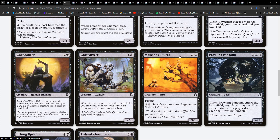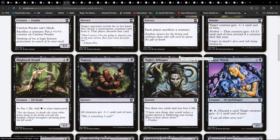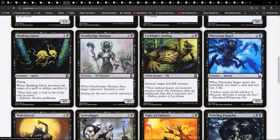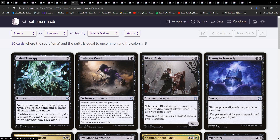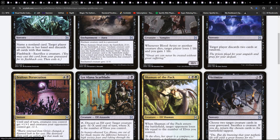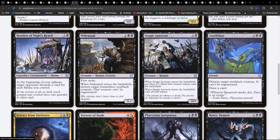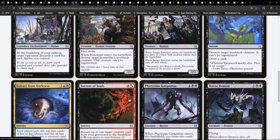Because we have Gravedigger here. I don't really see a black weenie deck - not really. Lots of cool utility and lots of graveyard stuff. Animate Dead. We've got Hymn to Tourach. We do have Discard - and you can target yourself with this if you feel so inclined. There's Phyrexian Persecution. I don't think I see an elves deck here in black - not sure. We won't really find out until we get to green.